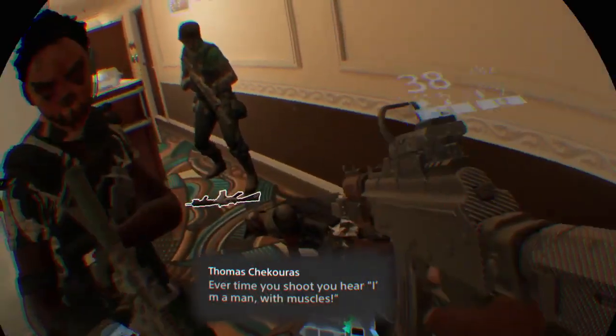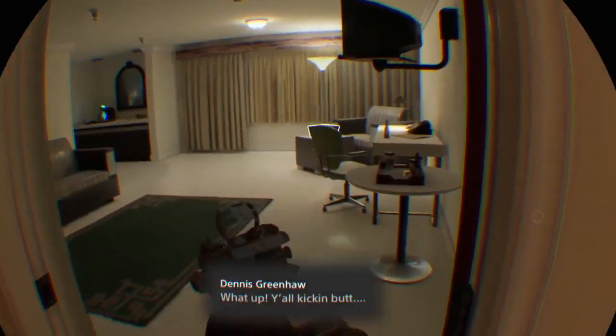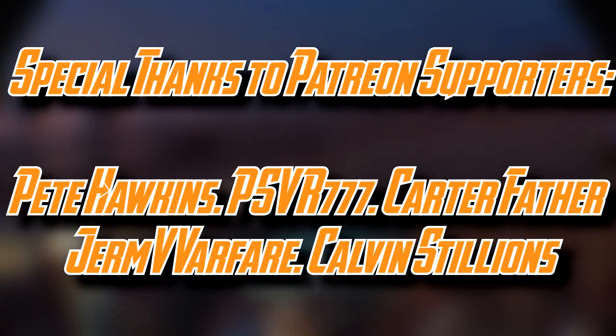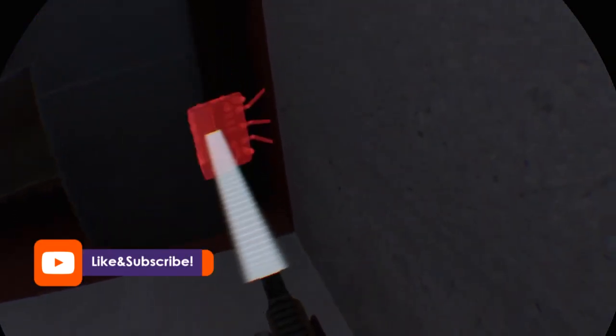And so there you have it — all 25 skills in Firewall Zero Hour ranked. I cannot stress enough that this is just how I see them. Some of you out there play on a higher level than me, so you might see more or less value in these skills, and maybe some of you have stories of how Rhino Skin saved your life multiple times — I'd love to hear all these opinions in the comments because my own opinions are by no means the final word. That's it for this video, lads and ladies. A massive thank you to my Patreon supporters — if you'd like to help out, the link will be in the description. You can also help out the old-fashioned way with likes, comments, and shares. I'll see you in the next one, bye for now.